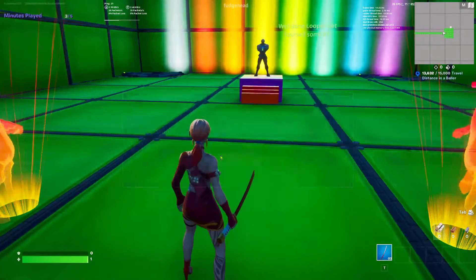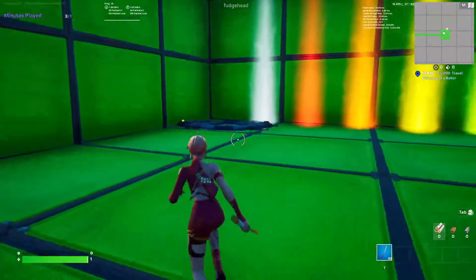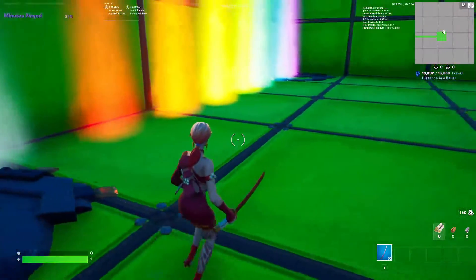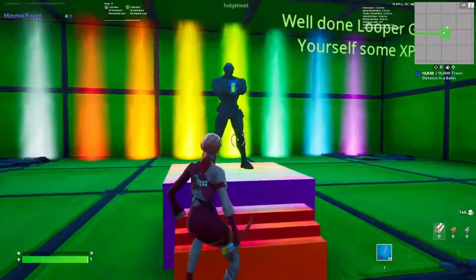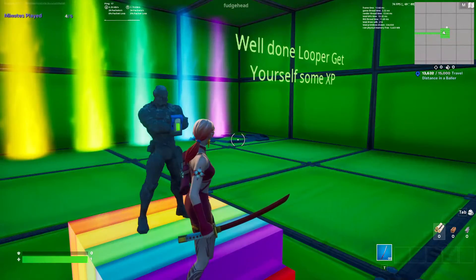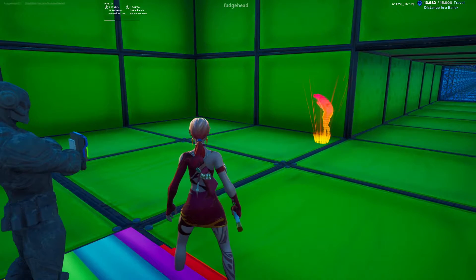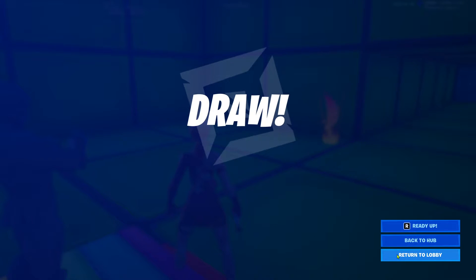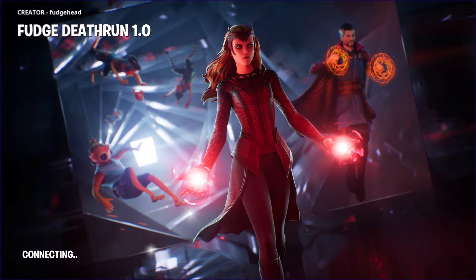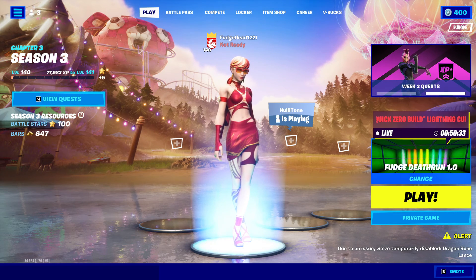And that's literally the final levels. You're done — congratulations, you have completed the death run! There are some dances and emotes here. The foundation is at the end — well done. Get yourself some XP, just press that and it will give you XP. That is my first published creative map. There will be more to come, don't worry. Make sure to use code FudgeHead in the shop — to buy me a new chair. I'll see you in the next one, bye bye!